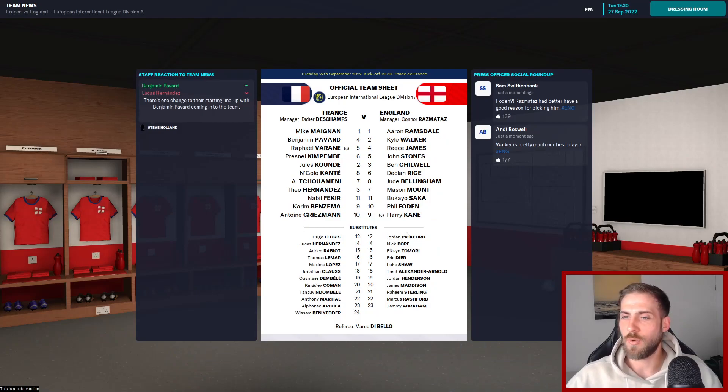Strong France squad: Maignan in goal, Pavard, Varane, Kimpembe, Koundé, Kanté, Tchouaméni, Theo Hernandez, Fofana, Benzema and Griezmann. They've got big names on the bench too. France are a seriously stacked side - we're going to have a tough game on our hands.